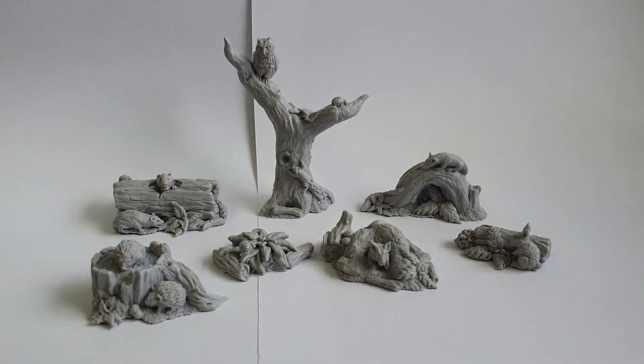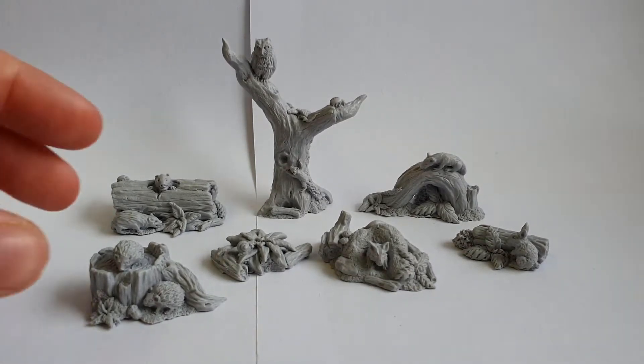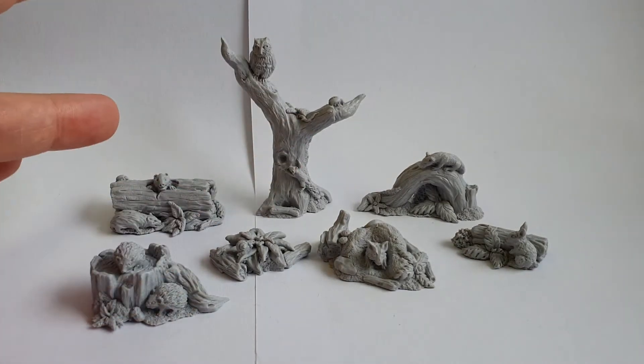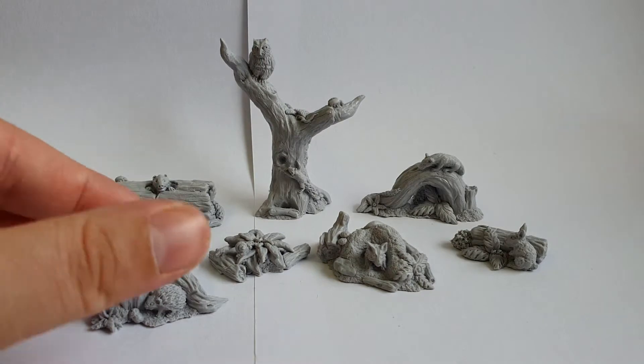Hello! Today we'll be looking at the woodland critters, one of my favorite packs possibly of all time ever. What do we get? Four, five, six, seven pieces — seven clumps. You get the animals and you get the woodland bits.